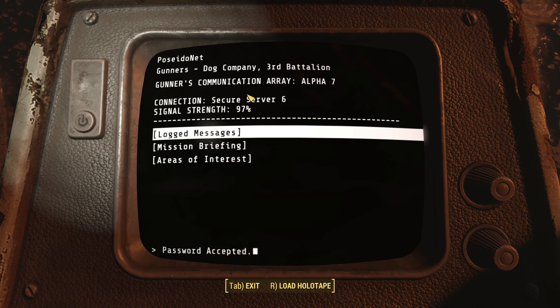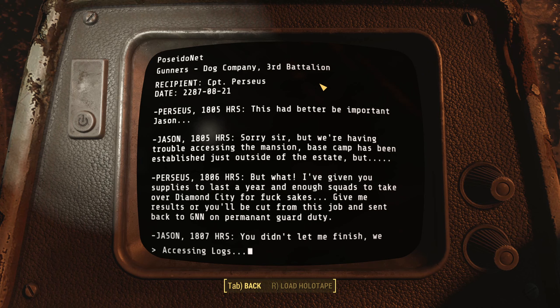Gunner's Communication Array Alpha Seven, Dog Company 3rd Battalion, secure server six, signal strength 97. Logged messages. Captain Prusus — I think we've run into that before and I couldn't pronounce it right. 2287, 8/21, 1805 hours. 'This better be important.' 'Jason, sorry sir, but we're having trouble accessing the mansion — base camp has been established just outside the estate.' 'But what? I've given you supplies to last a year and enough squad to take over Diamond City. Give me results or you're going to be cut from this job and sent back to GNN on permanent guard duty.'